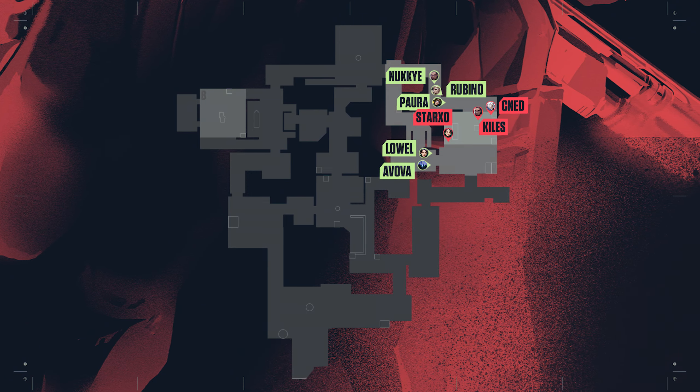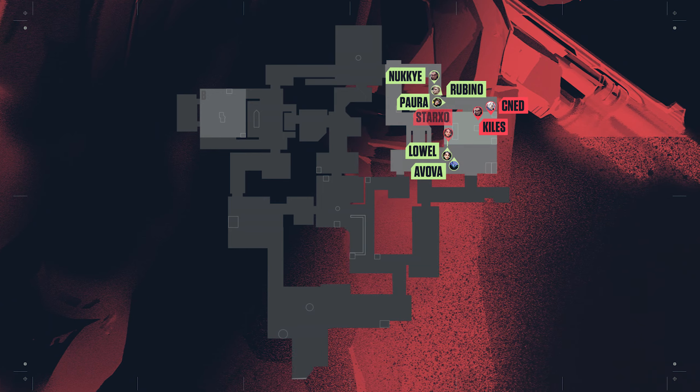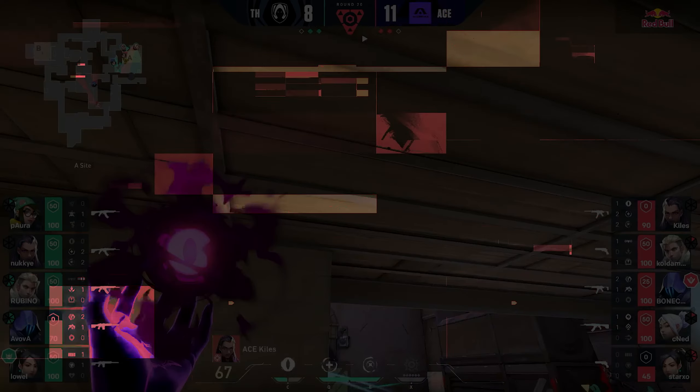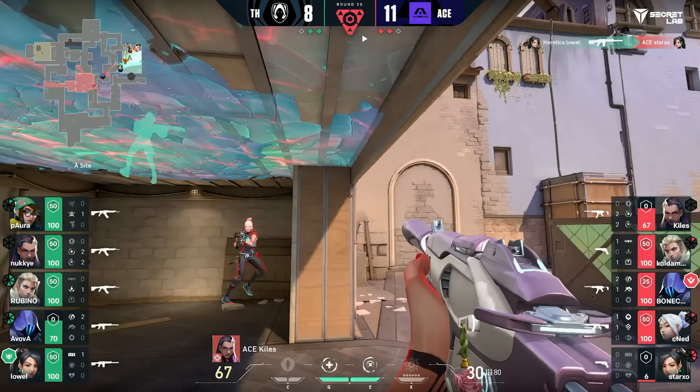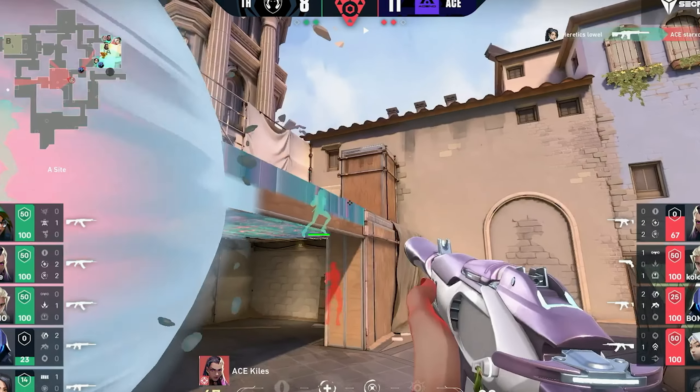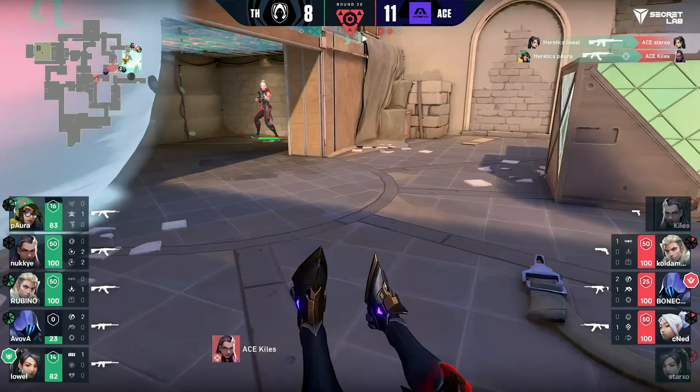Lal and Avova from Heretics kick things off by entering through A door and picking off Starkso. Killers hears those footsteps in Heaven and swings out for the fight, but Pora is already ready and waiting. Pora gets the kill, and now Ascend are down two in just a matter of seconds.